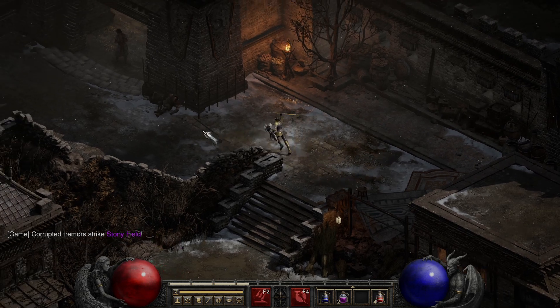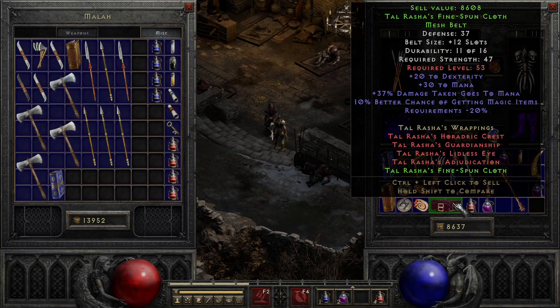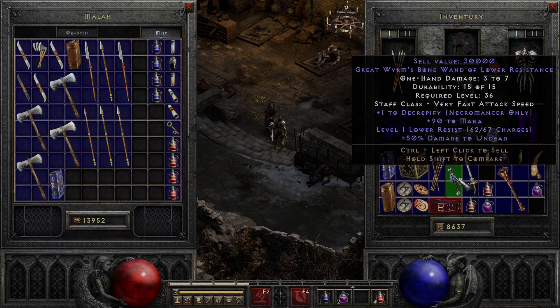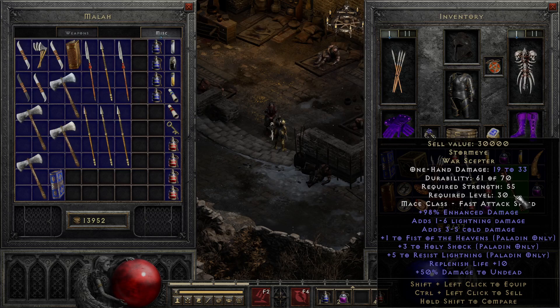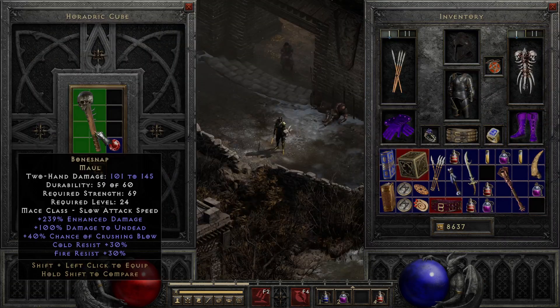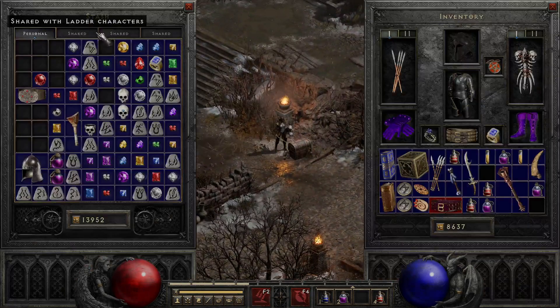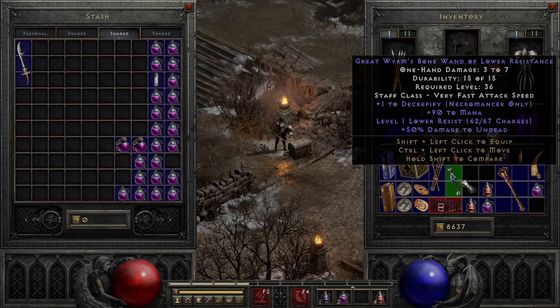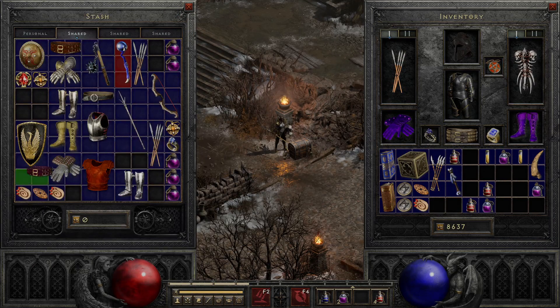Welcome back to the Amazon playthrough. After killing Bale we got some cool stuff: a Tal Rasha's belt, a cutlass, the Storm Eye war scepter, and in the stash we got the Bone Snap, which is pretty cool. We'll throw it in the stash and maybe give it away to somebody on the ladder later. We need this wand — that's our important wand. The Tal Rasha's belt is pretty good.